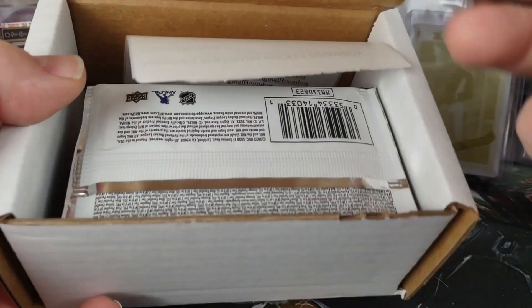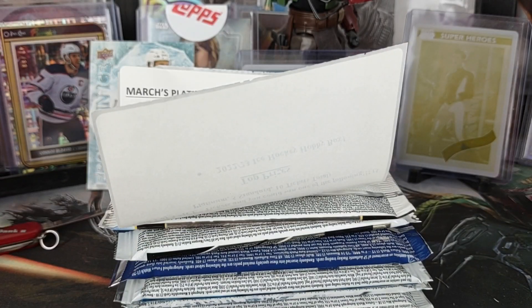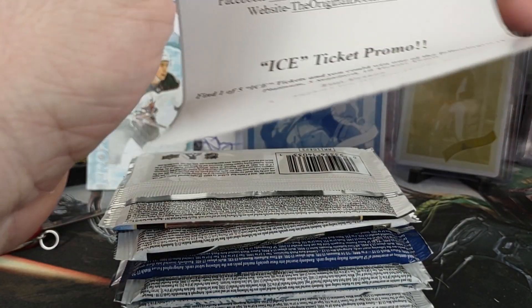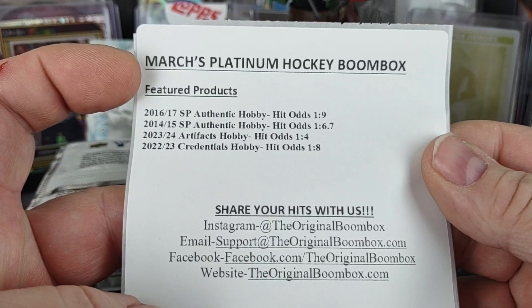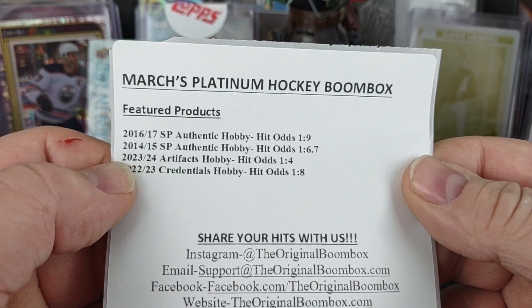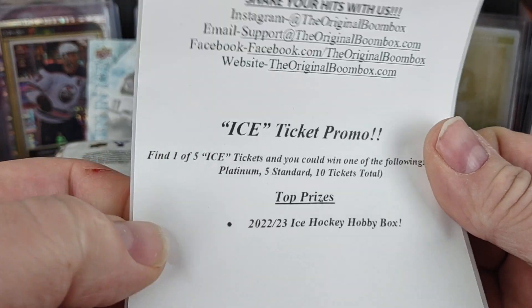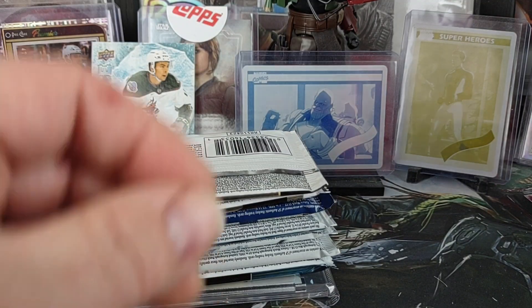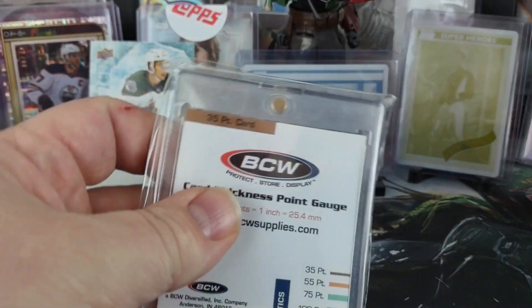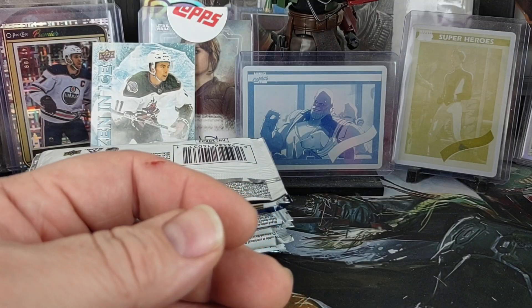Now jumping into the Platinum box. For March, the Platinum featured products are 16-17 SPA, 14-15 SPA, 23-24 Artifacts, and 22-23 Credentials. Still the Box of Ice promo — though they didn't bother to print the deal at the bottom like they did in the regular subscription. Supply is going to be 35 points again, so that's two 35-point boxes this month.